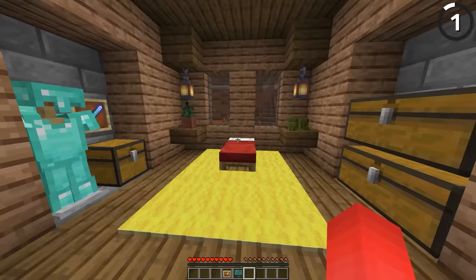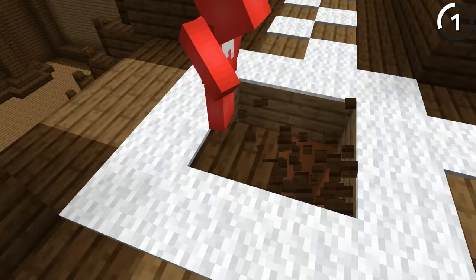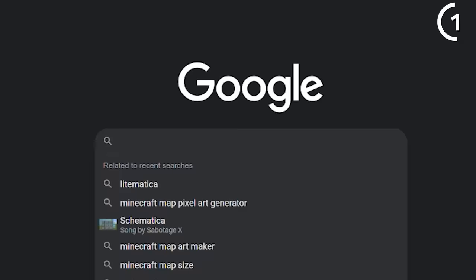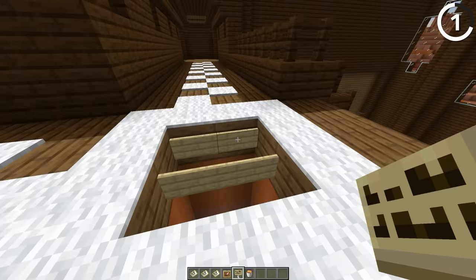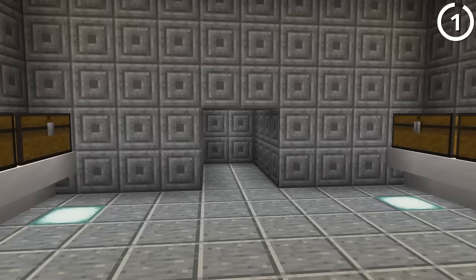This carpet isn't real — don't believe me? Try walking on it and see what happens. Yeah, not the best ending. So if you'd rather set up this practical joke for yourself instead of falling for it, here's how you do it: make some map art of your favorite colored carpet, either by hand or using a map-making tool online, then place that map art into item frames on top of signs over a lava pit. And even if you don't use this for a death trap, this could make for a solid secret entrance to your next underground base.